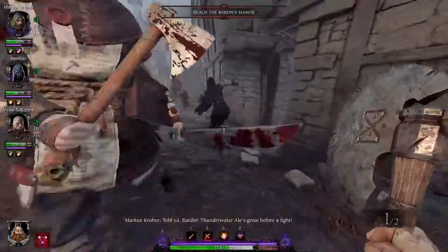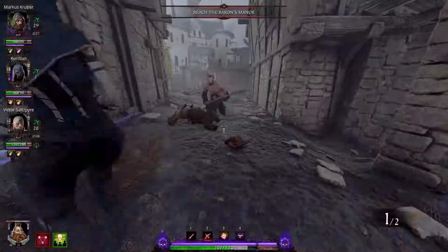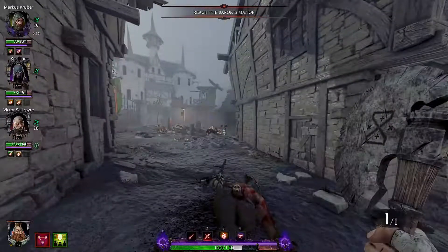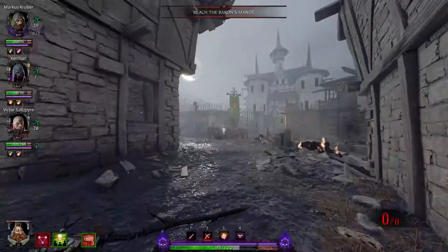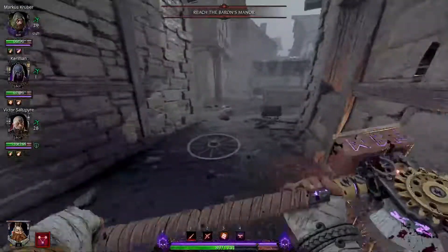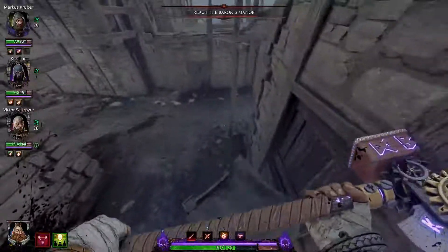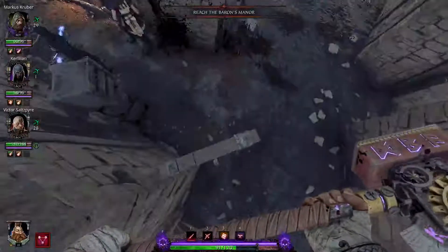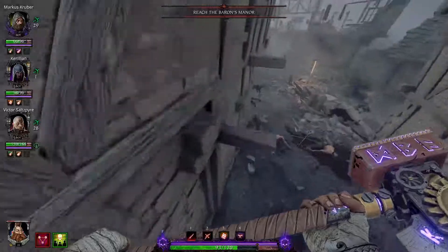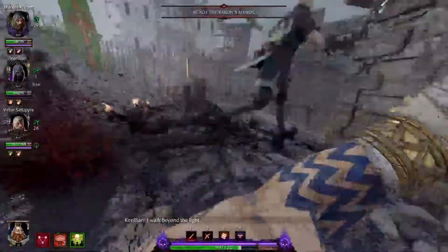We've come across the area for our second grimoire. I hope we have a brief moment of reprieve where I can show you how to get to the book — up onto these boxes stacked high, then across to the signpost, and then across to the building. It's up there on that third one. Gonna have to deal with this quickly because the bots aggroed the next wave.